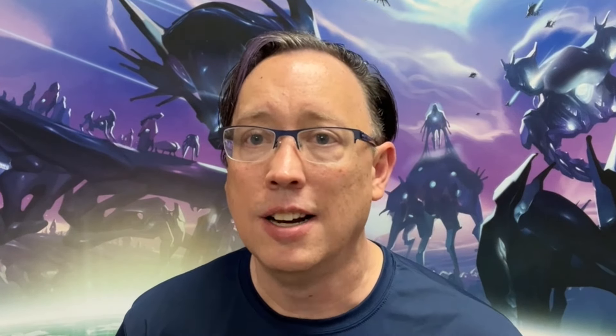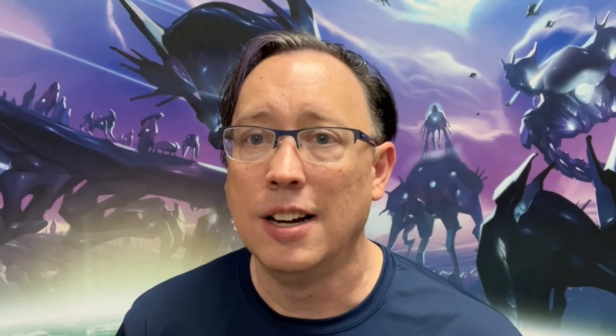With this faction you're going to focus heavily on tracks. You'll want to maybe not focus as big on an engine, or use an engine with a high resource output rather than one that converts things, because you're going to need as many resources as possible to push the clock. You want to be pushing the clock every turn if possible — in a 50-point game you could push it twice, and definitely in a 60 or 70 point game you can push the clock two times.